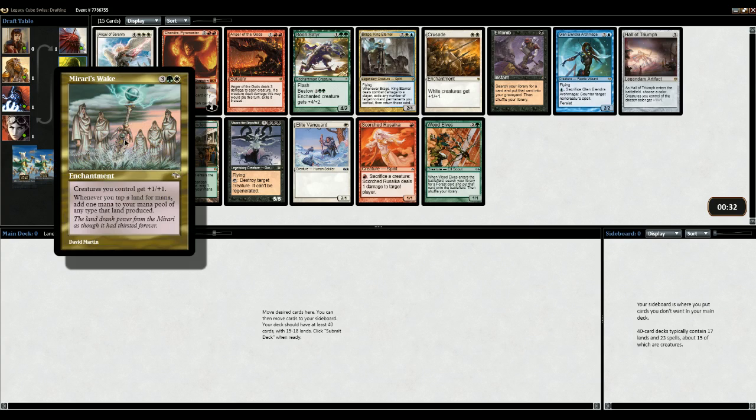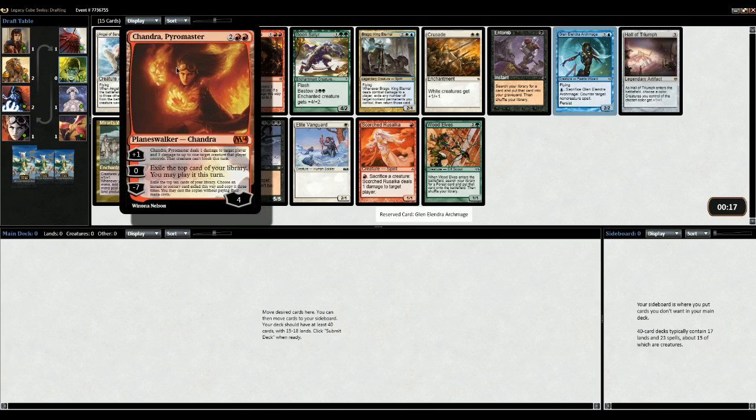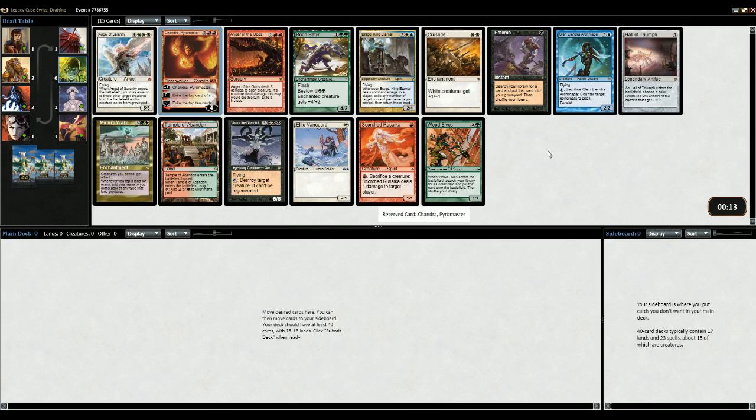Mirai's Wig is obviously a bonkers card, but maybe just go for Glen Render. It's a really good one and it puts us into blue. Red is obviously pretty good as well. I think we're gonna try to force red then.